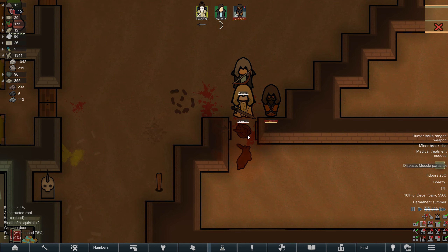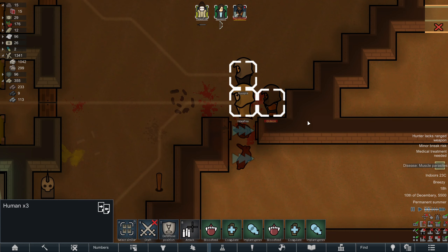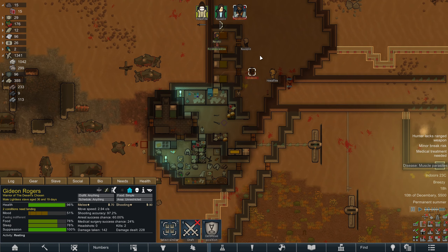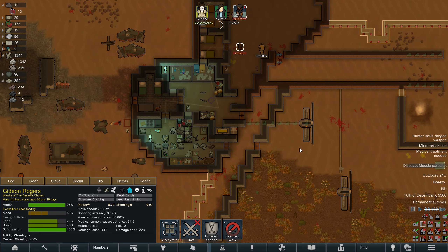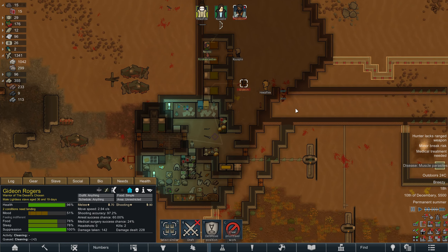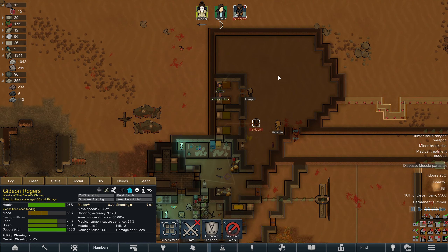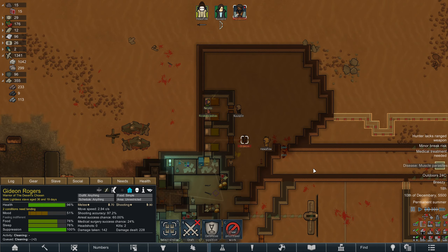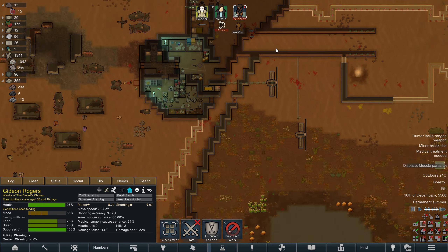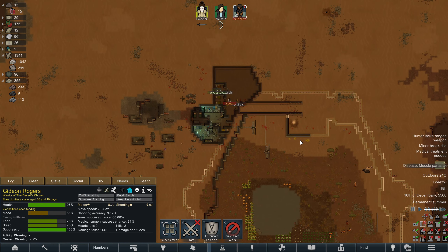Looks like we take care of small mammals pretty quickly, which is also nice. I'll send Gideon on a cleaning spree as well, since we don't have anyone prioritizing cleaning at the moment so the place constantly looks filthy. It might be worth moving a lot of stuff into this room next, temporarily at least — or even give the colonists some temporary bedrooms over here, because it might take quite a while before even this interior wall gets finished. Probably not a bad idea.